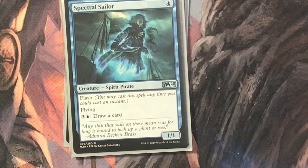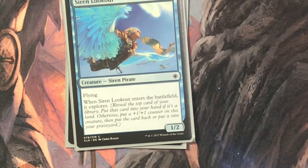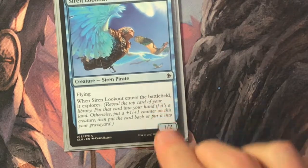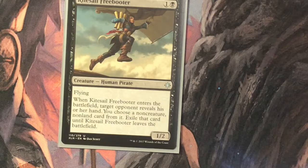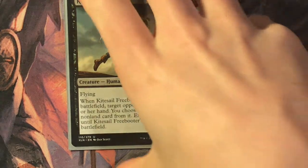Spectral Sailor is one blue for a one-one with flash, another spirit pirate with flying. You can pay three and a blue to draw a card — there's not even a downside to that. The flavor text is said by Admiral Beckett Brass herself: 'Any ship that sails on these mean seas for long is bound to pick up a ghost or two.' Siren Lookout is two and a blue for a one-two siren pirate with flying; when it enters, it explores. Finally, Kite-Sail Freebooter is one and a black for a one-two human pirate with flying. When it enters, target opponent reveals their hand; you choose a non-creature, non-land card and exile it until this leaves the battlefield — then it goes back to their hand.